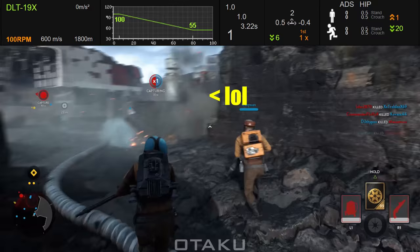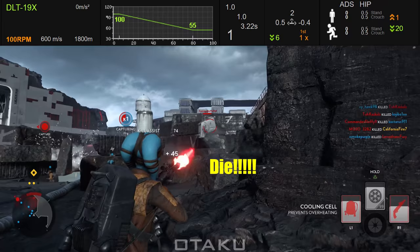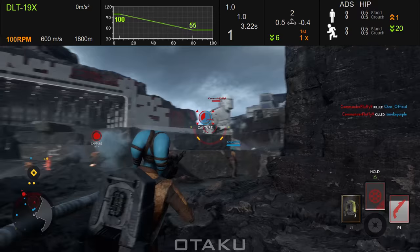Next is shots before overheating — this one is extremely important. The 19X can only fire one shot before it automatically overheats, then you have to wait 3.22 seconds for the heat to cool down completely before you can fire again.